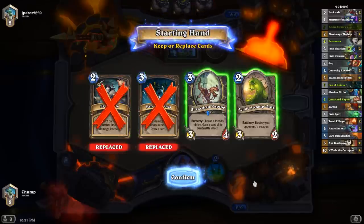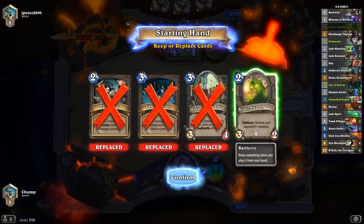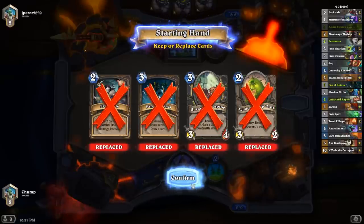I definitely don't want these. I could play Ooze on 2, Raptor on 3, but I don't get any Raptor value like that. I think the Raptor is definitely not worth keeping. Ooze is just a 2-drop, but I have like 6 other minions I would rather play on turn 2. I think I'll toss the Ooze.